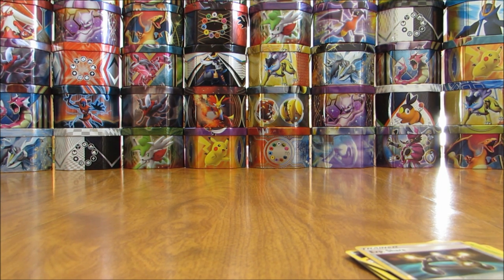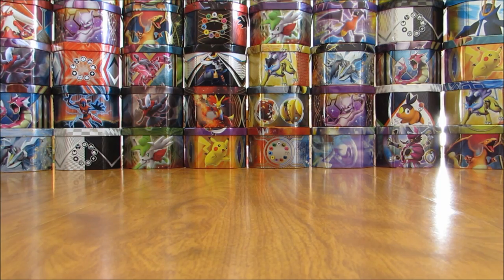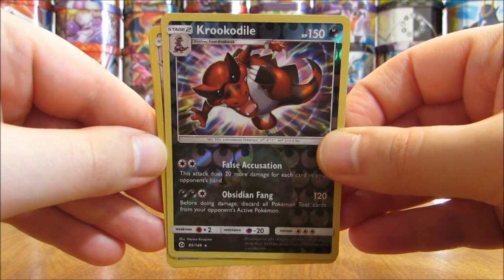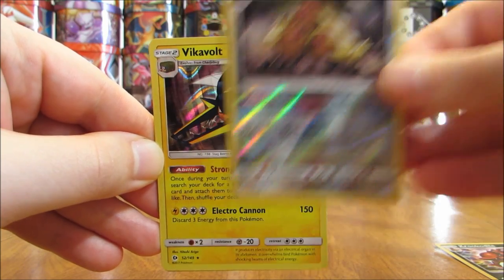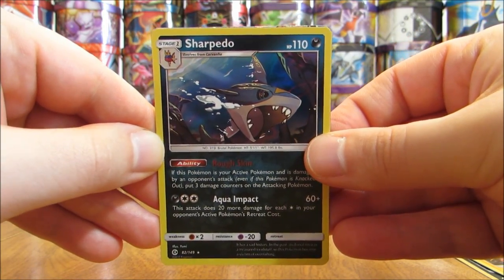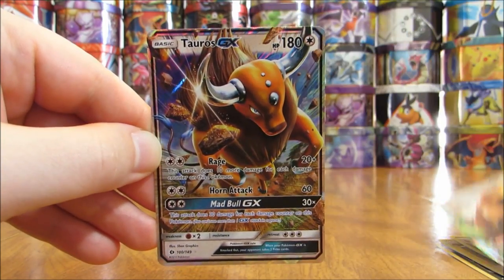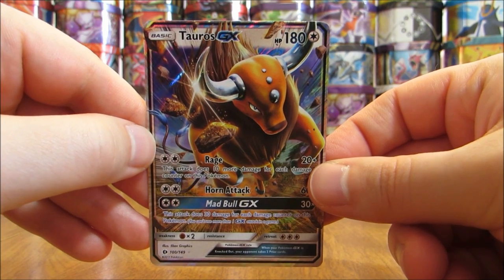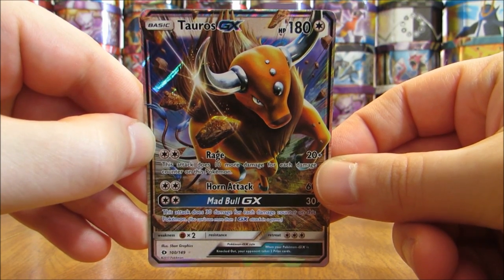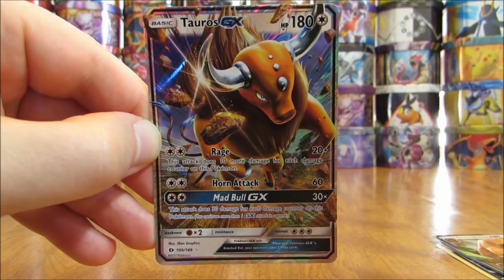To summarize, it looks like two rare reverse holos — Krookodile and Alolan Dugtrio — two holos in Vikavolt and Sharpedo, and two GX cards — Gumshoos and Tauros. So two, two, and two. I didn't pull anything spectacular, but very solid and above average overall. Thanks everyone for watching. Before you go, check out all the links in the description including links to my blog, Facebook, and Twitter pages. Stay tuned for more videos — thank you.